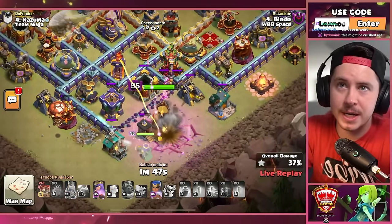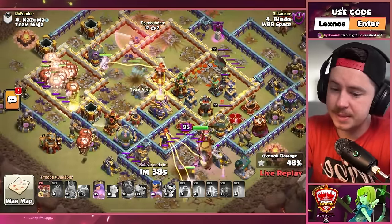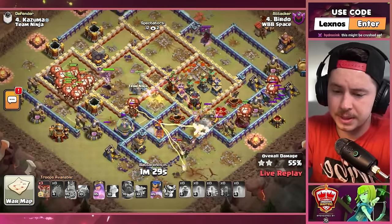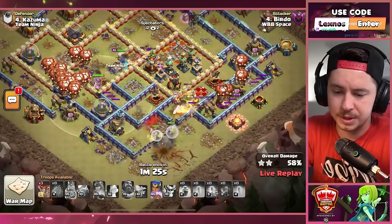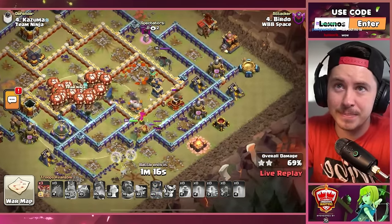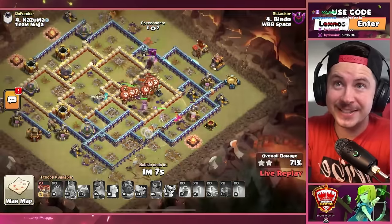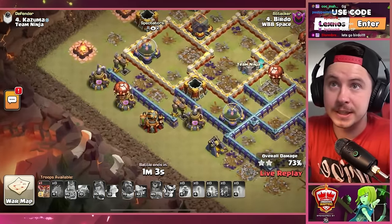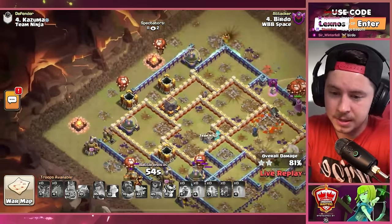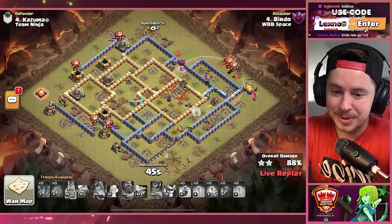Balloon parade. King pops the quake boots right away. Royal champion in the core of the base — we still got her ability, still got the spear fox going invisible. The war balloons on the right side, king and queen go fight the enemy queen. We got the queen ability and the royal champion ability both still intact. We pop the queen ability — she's got some healers from the healer puppet. One healer dies to a seeking air mine but there are a million balloons still up on the left side. RC ability — boom boom bam, sniped two or three defenses. All the defenses are dead. He saved a balloon for cleanup — Birdo, it's calculated. The balloon parade — this is amazing.